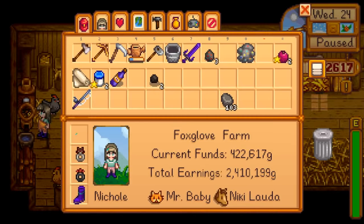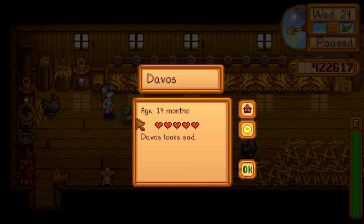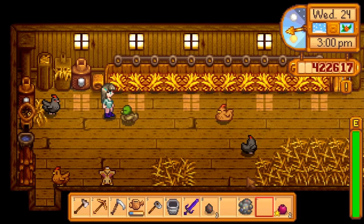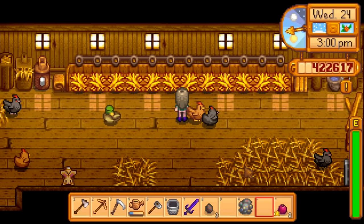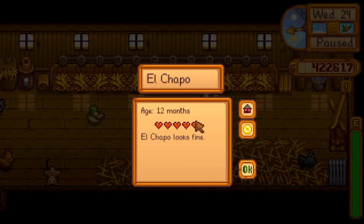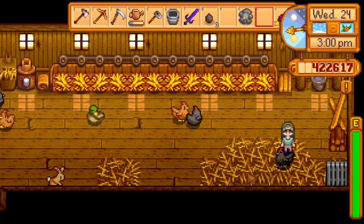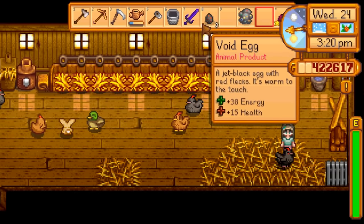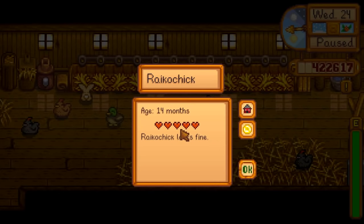This is Pastor, named after Pastor Maldonado the driver. All of the black hens are kind of evil. This is Davos, named after Davos Seaworth - he looks sad today, unfortunately. This is Rikichik, named after Kimmy Räikkönen. And this is El Chapo - because he's evil. They all have red eyes and black feathers and plumage, and they give me void eggs. 'A jet black egg with red flecks - it's warm to the touch.' They're brought to me indirectly by a witch. But they're still very sweet and I love them.